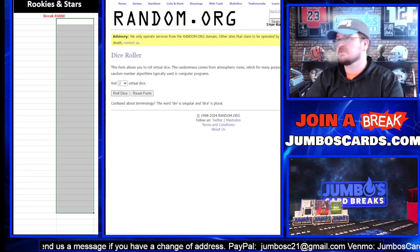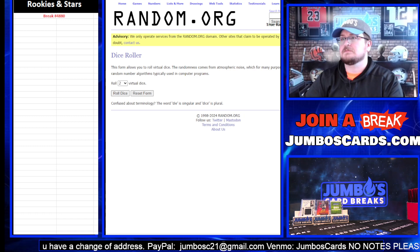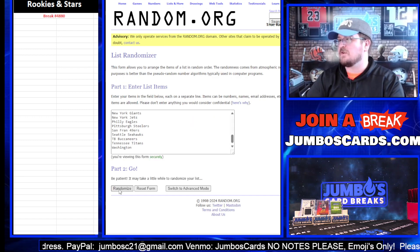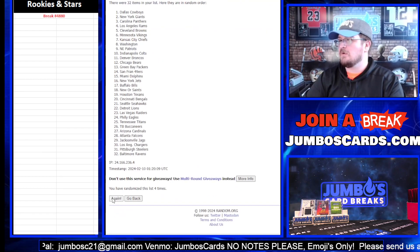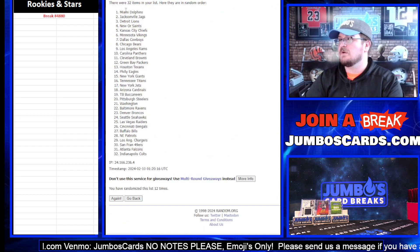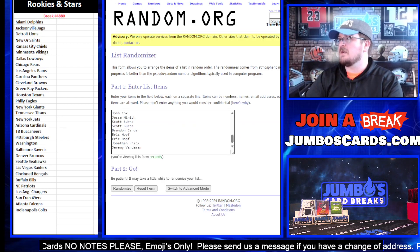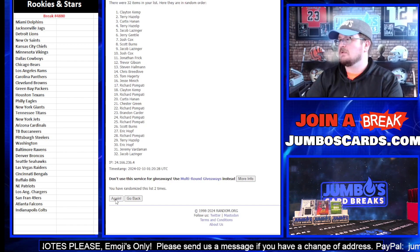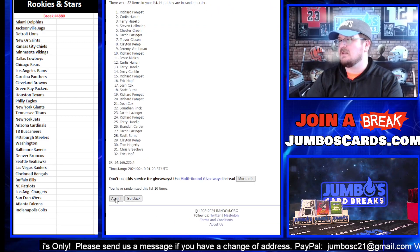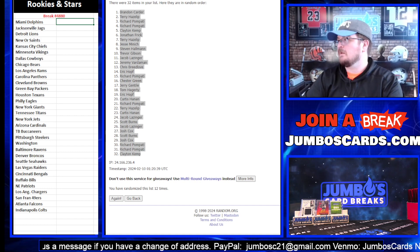Getting rookies and stars — they pulled us on the site. Break 48-80, we are full. Good luck. Dice roll 12 times on the dice for teams: one, two, three, four, five, six, seven, eight, nine, ten, eleven, and twelve. Twelve here — Dolphins up top, Colts at the bottom. Rolling 12 times on names: Brandon up top, Clayton Kemp at the bottom. Let's sort them out.